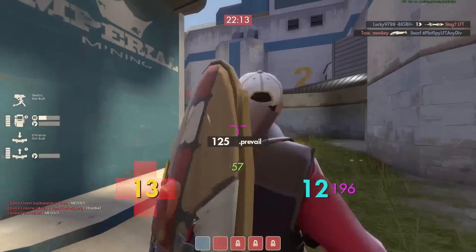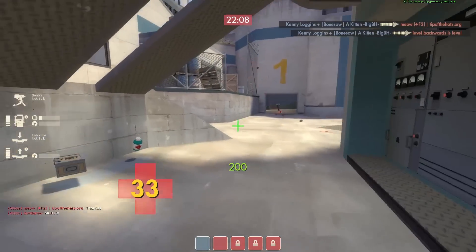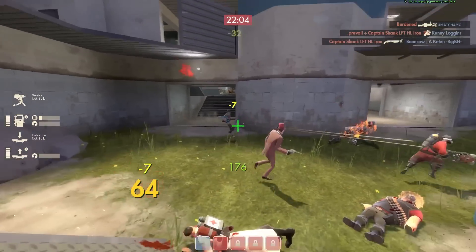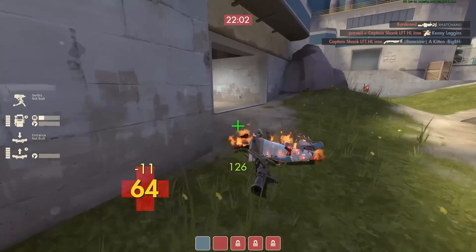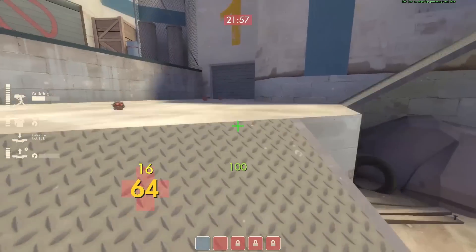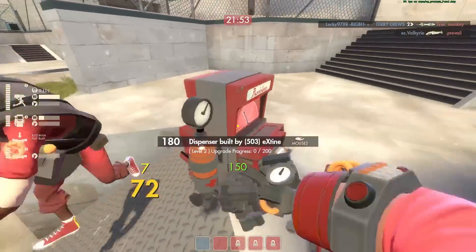I believe I saw our pyro somewhere else, and maybe somebody called it, but it's pretty clear. I stay on the dispenser just so I can try to get at least a little bit of survivability before I run out to get health back. A little bit of chase on that scout, but I don't want to go too crazy — I need to build up that mini sentry again. Having that mini sentry up all the time is super important.